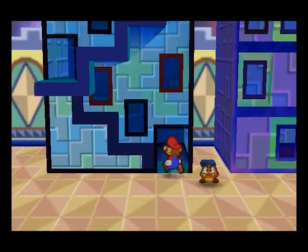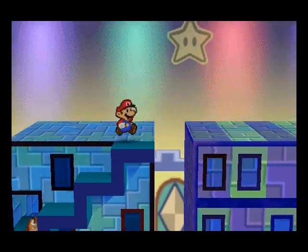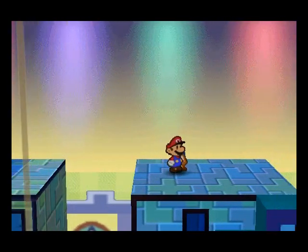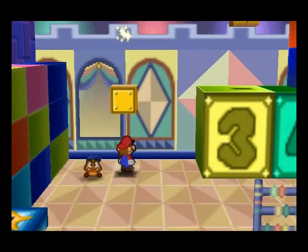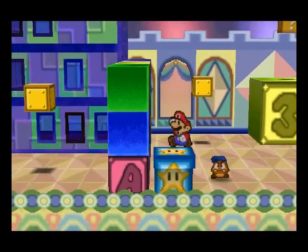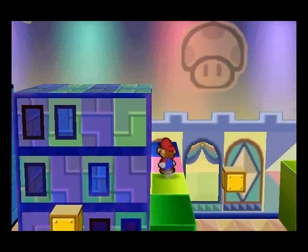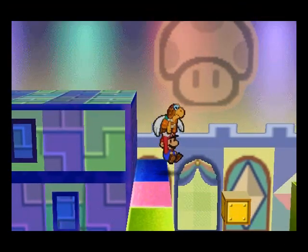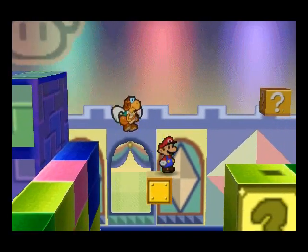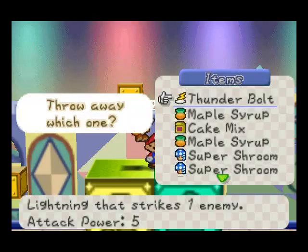What you want to do is climb up here. There's a star piece on that block too — you can fly over with Paracarry, but we're not going to get that either. You can come over here and get Paracarry to fly you to that block and then fly you over here for a Thunderbolt, which does 5 attack power to one enemy.